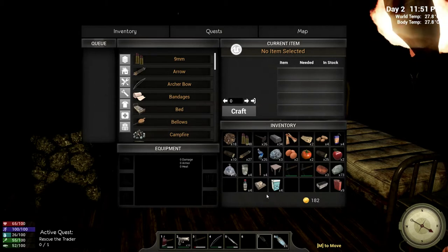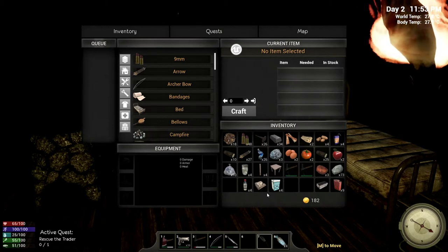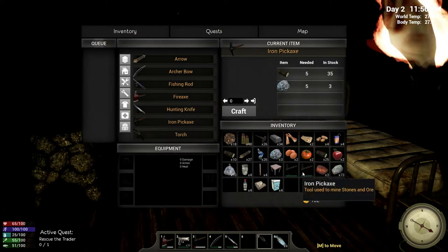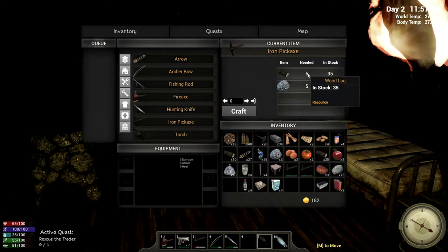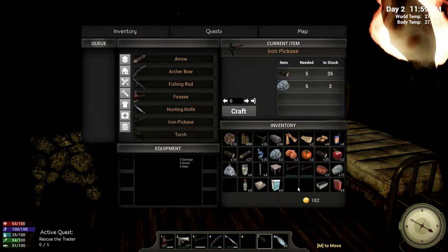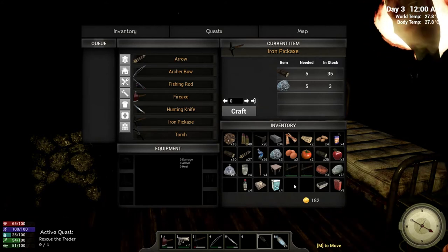Some of the things I scored — I made a couple more iron pickaxes because we don't have the ability to repair them at this time. They're five iron ore and five wood each, and they're relatively cheap to make and you get so much in return. Make a few extras and hold on to the ones that break because I believe in due time we can repair them.